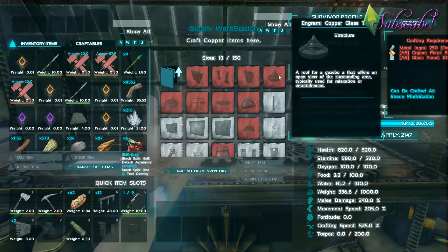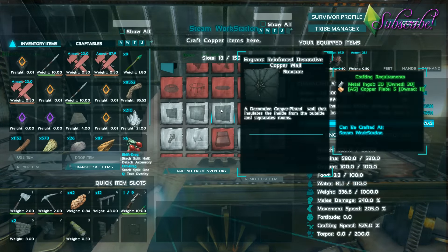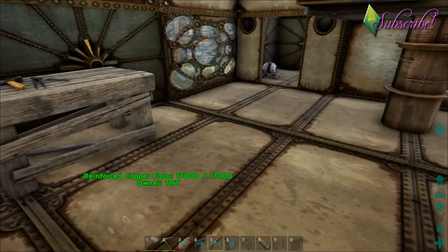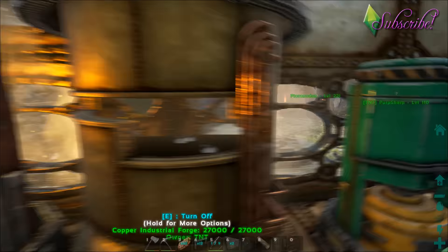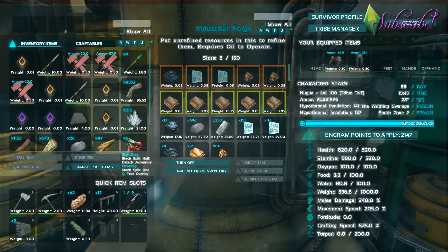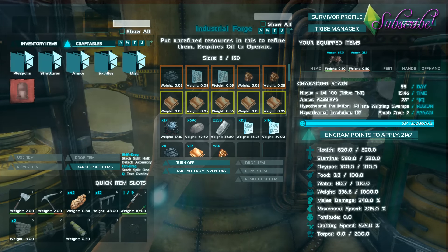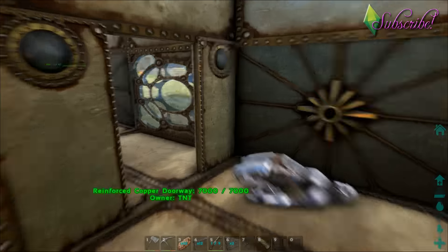So when you go into this workstation and look at how to build things, they require copper plates. A lot of people were confused about how to make these copper plates. What you do is — there's the person I play with — you have to make this copper industrial forge, and it has to be made in the workstation.